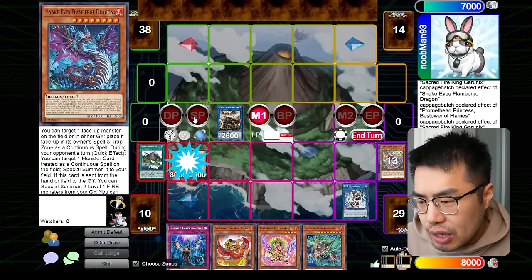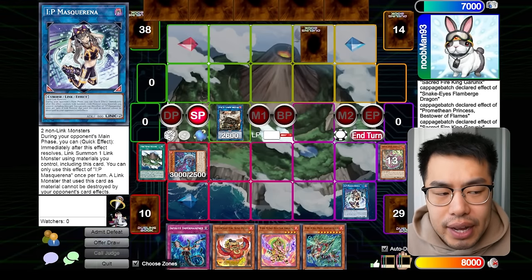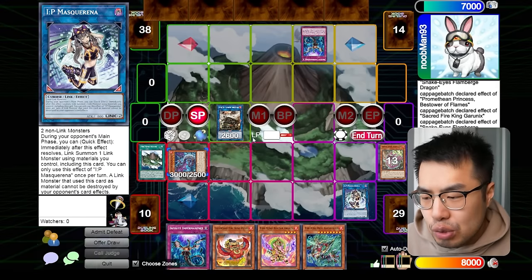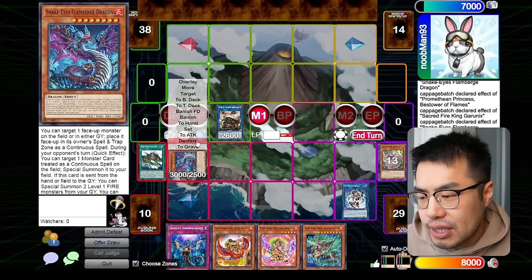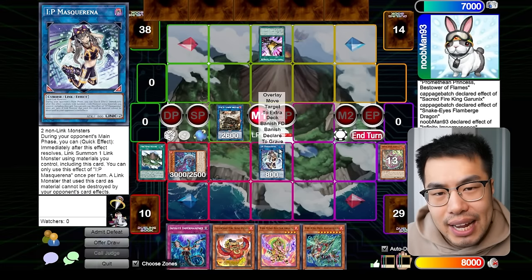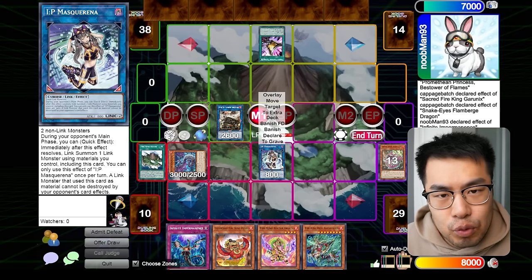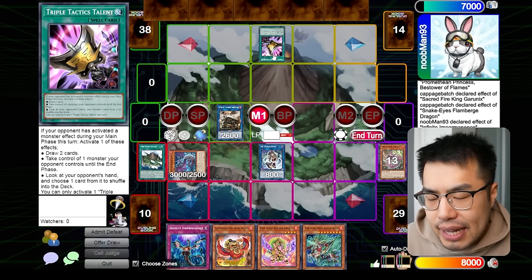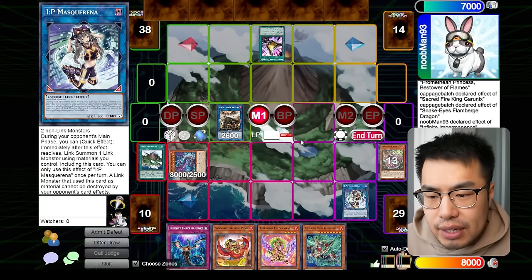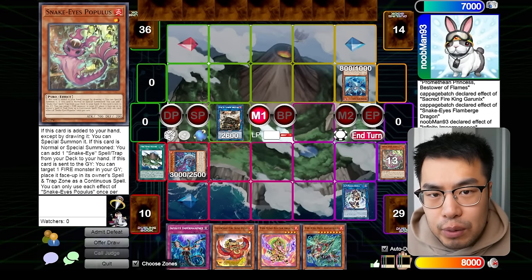One other thing I realized about Flambrook Dragon: doing the traditional play with IP Mascarena in your spell and trap zone — a lot of players are using it in the standby or draw phase to bring back IP Mascarena on the opponent's turn. I realized this actually does play into a top-decked Infinite Impermanence, because your opponent just doesn't have any cards on the table so they could just use it on Flambrook Dragon and negate it right away. It might actually be better to wait until the main phase after your opponent commits a card to the table before using Flambrook Dragon's effect, though obviously that does play into Triple Tactics Talent harder.